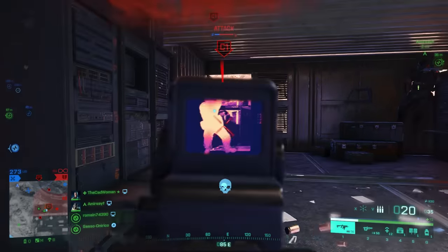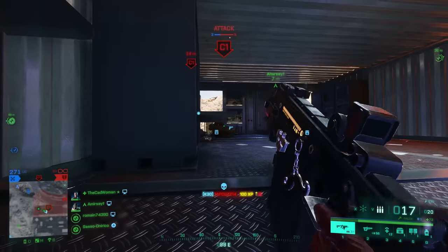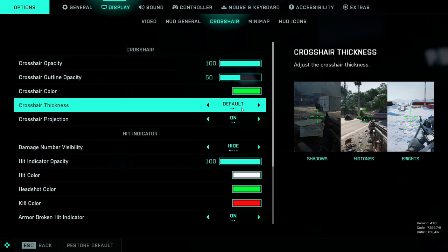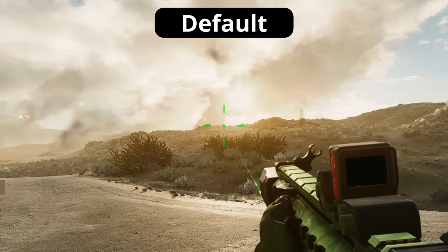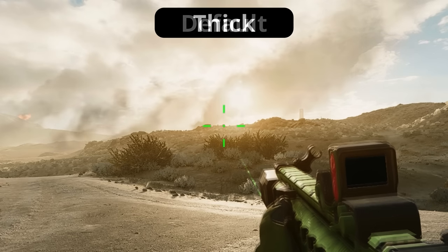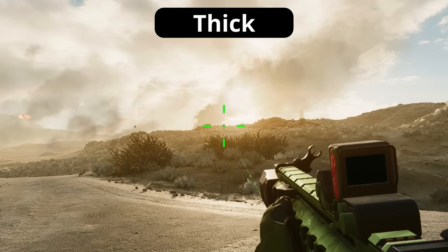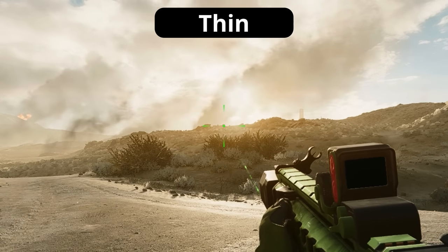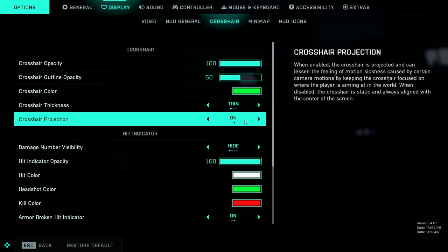Next up is a crosshair setting you should know about, especially when you play on a larger screen or with a higher FOV, and that's the crosshair thickness. It can be found at Display and then Crosshair and can be set to thin, medium, or thick. Medium is the default, but if the crosshair is too narrow and hard to see — especially in bright environments — switch it to thick. If it's too distracting or you prefer a smaller crosshair, set it to thin. You can also change the crosshair color and opacity here.